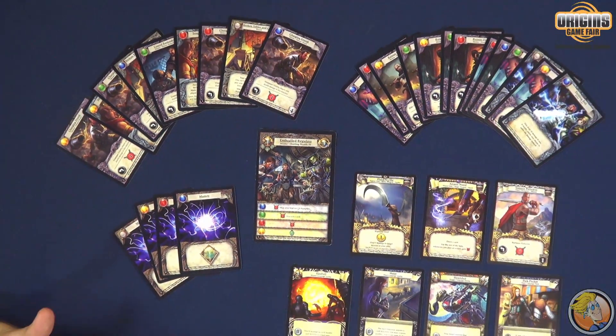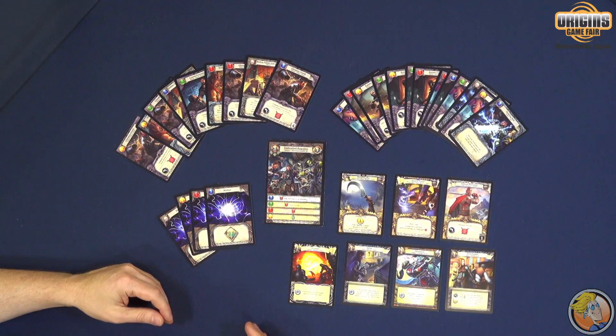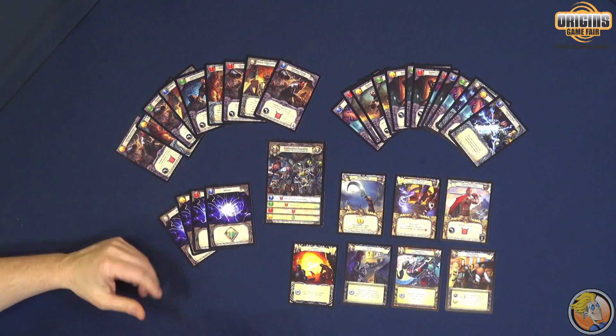The game, on the back of the rule book, will have a character record sheet you can photocopy, and we'll have PDFs on the website you can download, so you can track the changes to your character. The stuff you're buying from the market each turn goes back to the market deck at the end of the game, but the treasures that you find and the improved skills you have — the stuff that's modifying your starting deck — that will stay with your character, so your character will get more and more powerful mission after mission, and of course the encounters get more challenging as well.